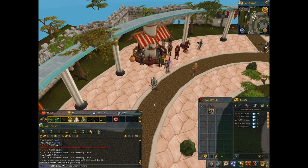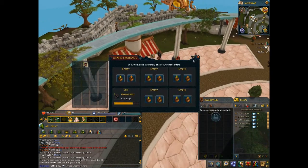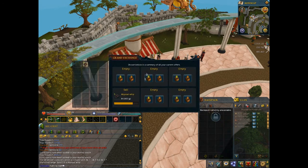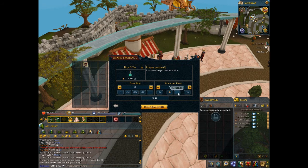I went ahead and cancelled the order because I waited half an hour and none sold. Sometimes that does happen. I took the time and found an item that's actually worth buying - prayer potion. The difference is about 350 GP, and since it's 3500 that's about 10% increase, which is kind of what you want. The more money you make per GP the better. So I'm gonna buy them at 3180.